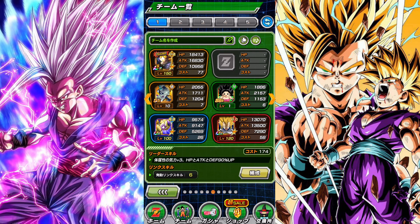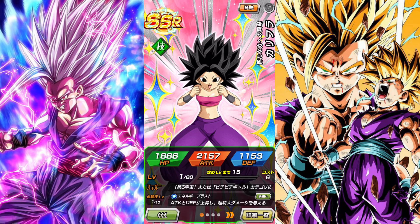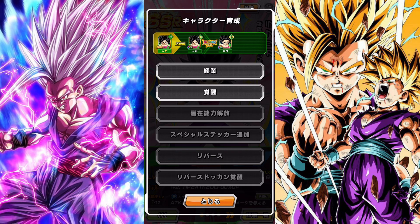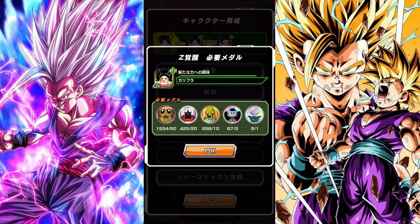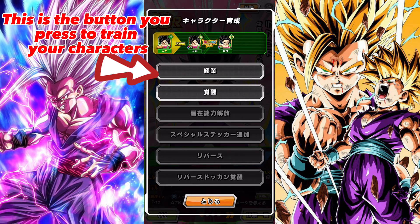So that's the rarity progression. Now let's talk about how to awaken these characters. You see this Kalifa — she's an SSR. You want to get her to a UR by Z-awakening her to up her stats. When you press on the UR version, you'll see you need a specific number of medals to Z-awaken the character. You need 50 Gregories, 20 Mr. Popos, 10 Babadis, three King Kais, and one Supreme Kai. If you don't have these medals, you can play the game — some stages will give you medals, or you can go into the exchange shop, which we'll cover in another video.